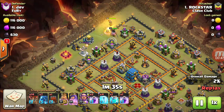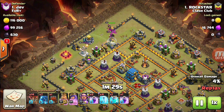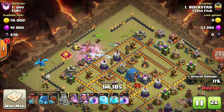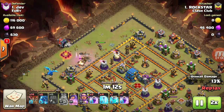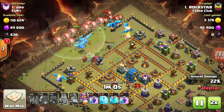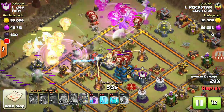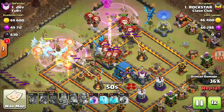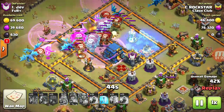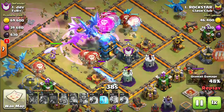He is clearing everything so that the electro dragon goes towards the center, goes towards the tunnel. He reached the inferno tower, and he also used the clone spell on balloons — you can see over here when the balloons were next to the TH.